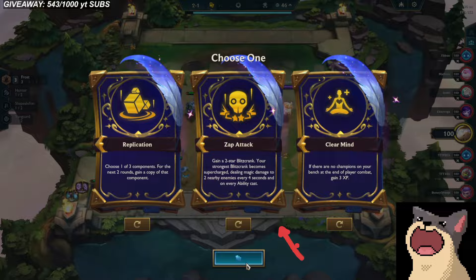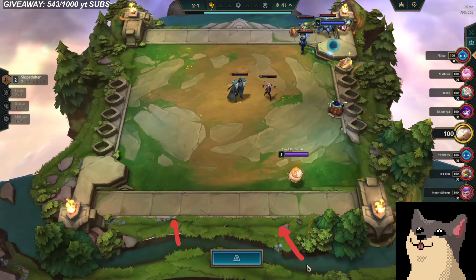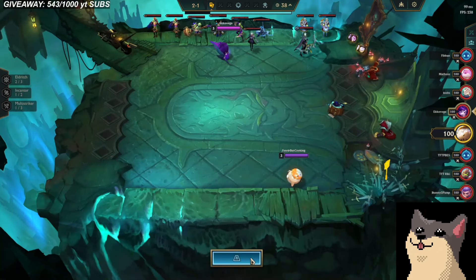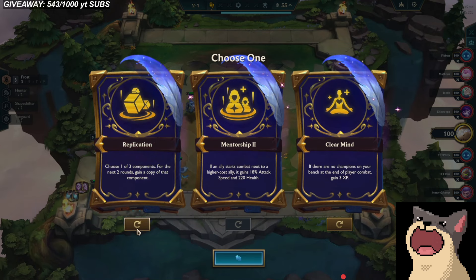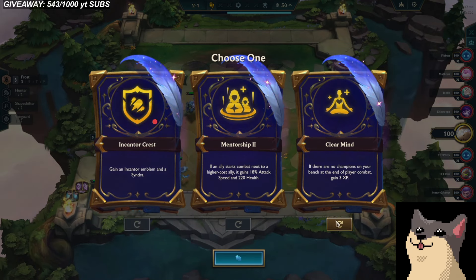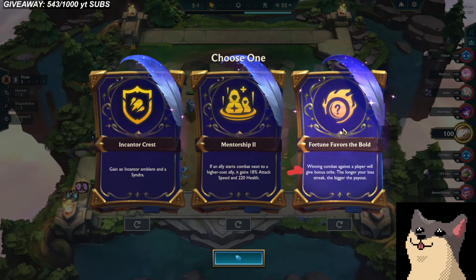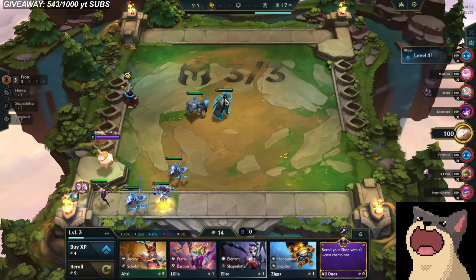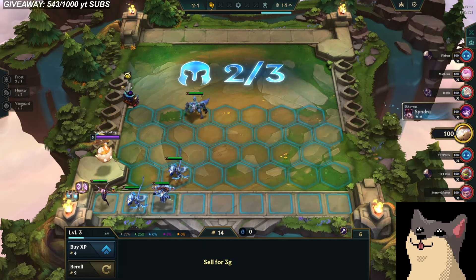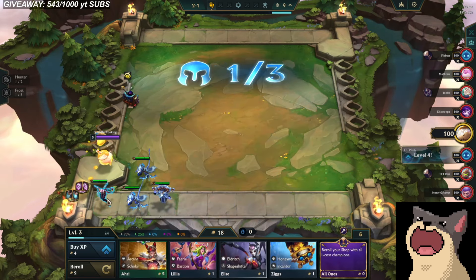I already played Zap Attack so I don't want to play it again. Replication seems okay but I'm not really too interested. Rolling through the options — Enchanter Crest, and this is what I was talking about: Fortune Favors the Bold. Winning combat against a player will grant you bonus orbs. The longer your loss streak, the greater the payout. So the idea is you want a large loss streak with this augment, get a cashout, and use that cashout to win out.